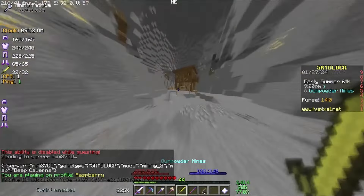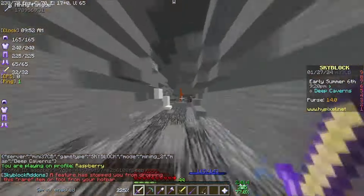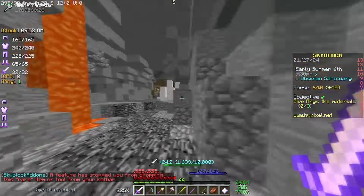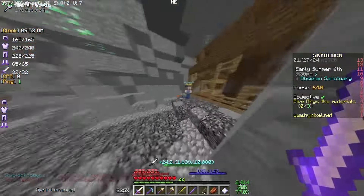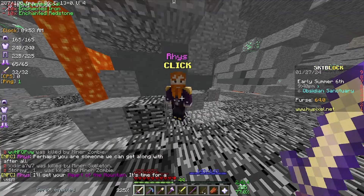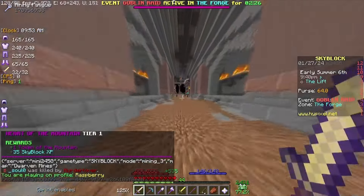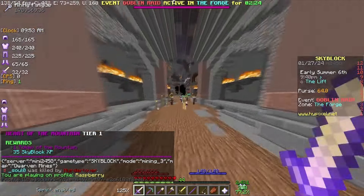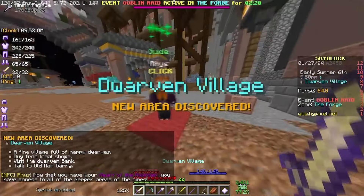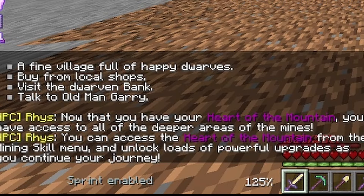We're back in the deep cave range and we're going to head over to the obsidian sanctuary where the strong mobs are — but not that strong. I probably should take Bane of Arthropods off my sword though, because I don't want that. Let's give the guy the materials and get our Heart of the Mountain. So we are now in the Dwarven Mines, Heart of the Mountain tier 1, and there's a goblin raid happening right now. He says now you have access to all the deep areas of the mines.